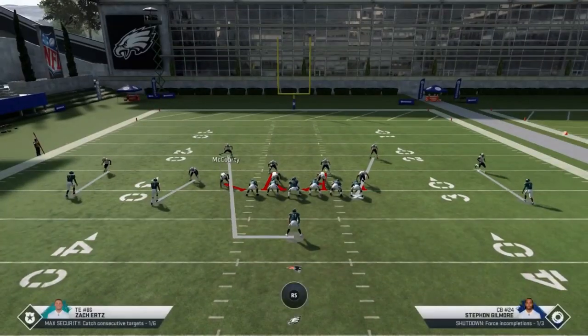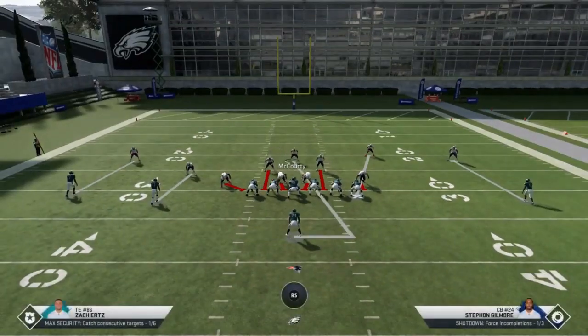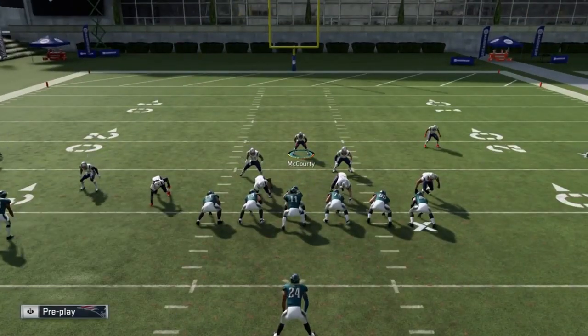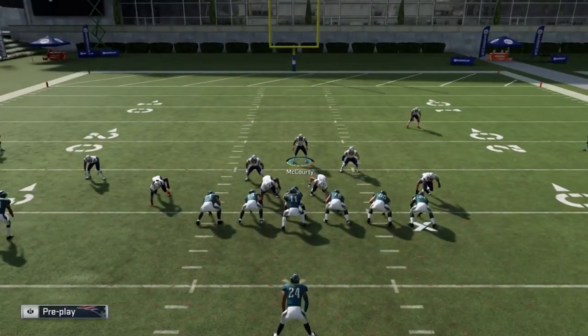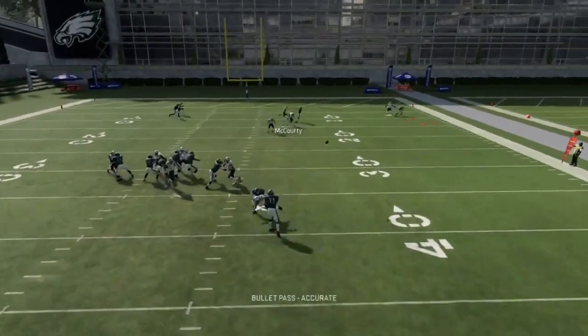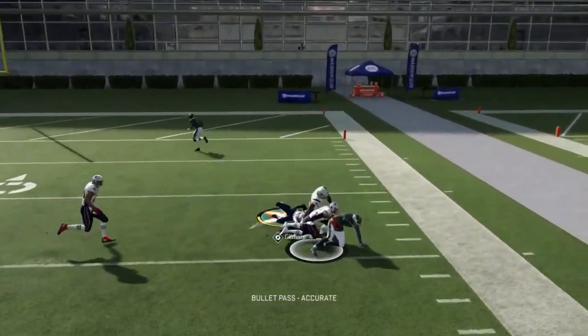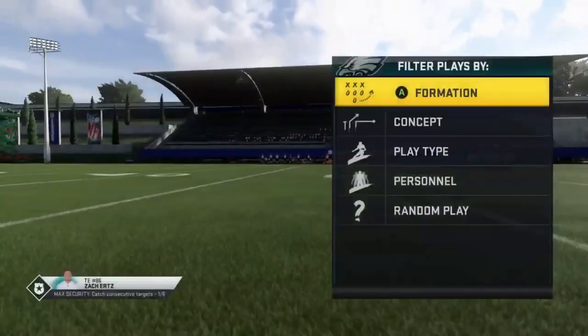I had an additional defender, which is typically what I want. If I can get those DTs pinched together, that's going to work even better coming off the outside. He gets picked up, so we have everything we need. Comebacks are going to be part of that. Next up out of the Nickel 2-4-5, we have the Cover 2.